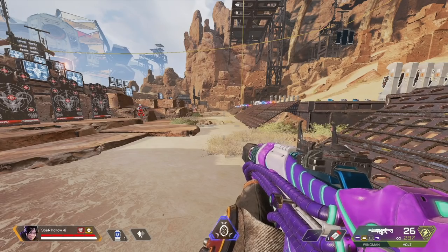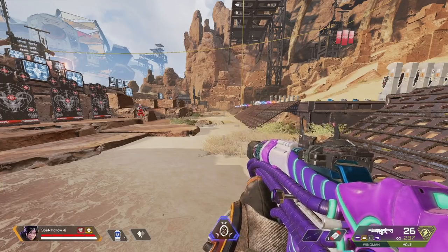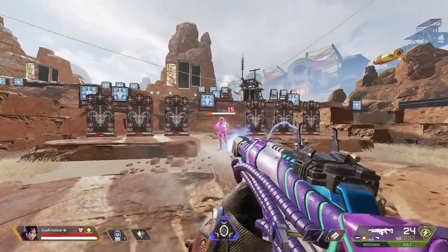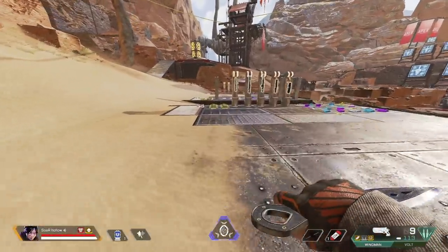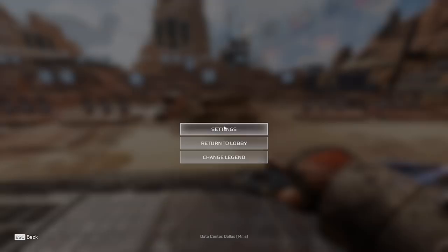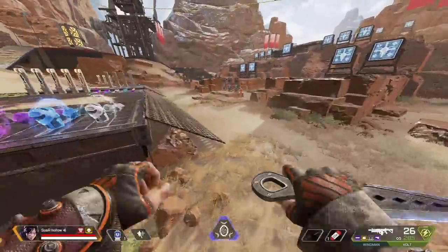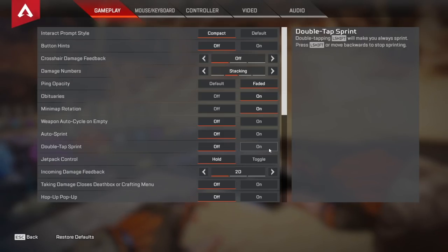For my auto sprint I like to keep this off. A small reason is that it's not possible to shoot while sprinting in Apex Legends — there's actually a little delay between when I click to shoot and when I actually start shooting because I have to transition from sprinting to walking. I like to just hold shift to sprint, and when I need to walk to peek corners I have the freedom to do that. For double tap sprint I also keep this off, because I like having control over my movement.